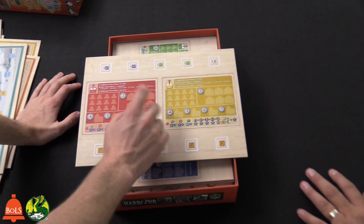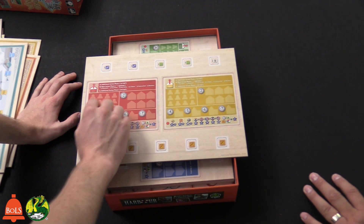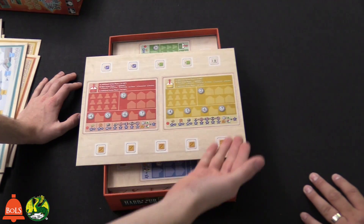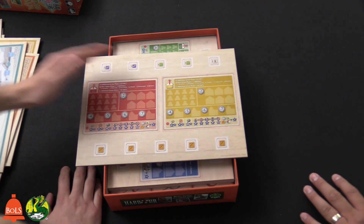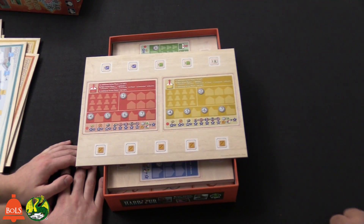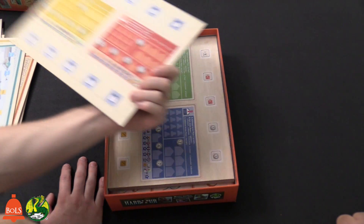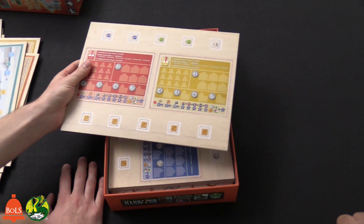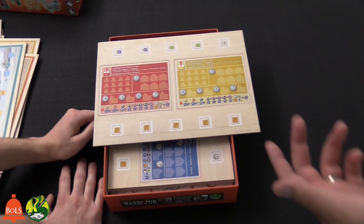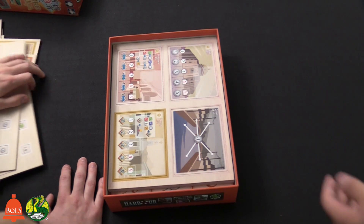This is the player card, where you'll have your factories, warehouses, and workers. During your turn, you can use resources to get those out of your player card so you can use them. It looks like if you want to add more warehouses it's going to cost you two, more factories will cost more, and you'll start off with eight workers and two warehouses. There's a ton of different player cards — and we're not even done with the punch outs yet.